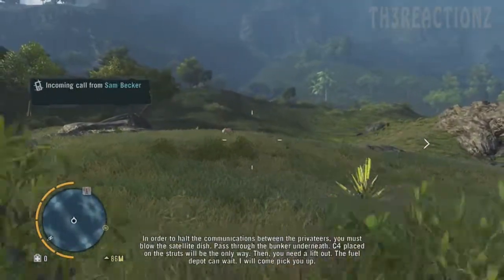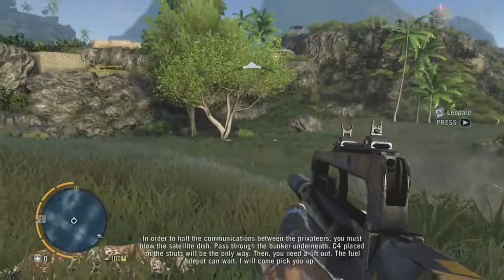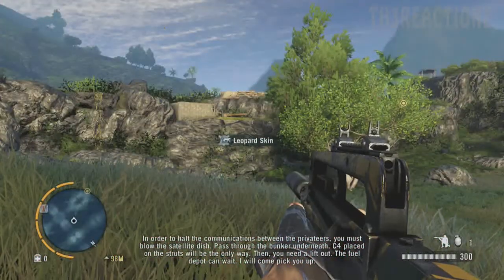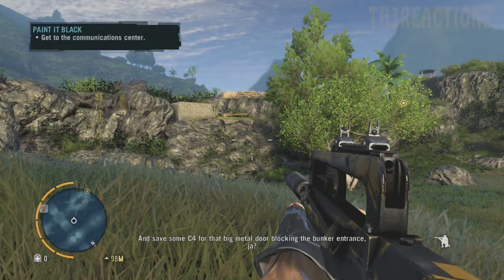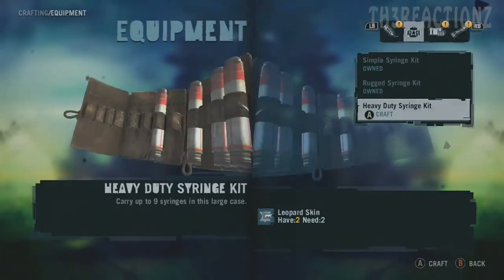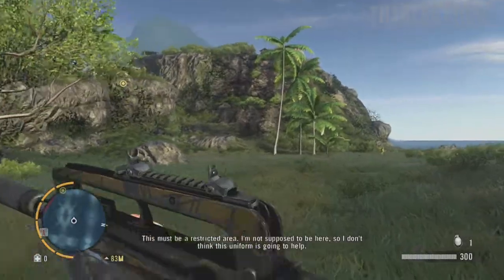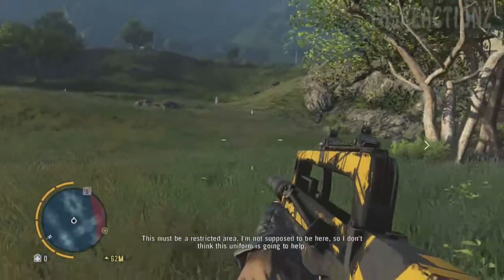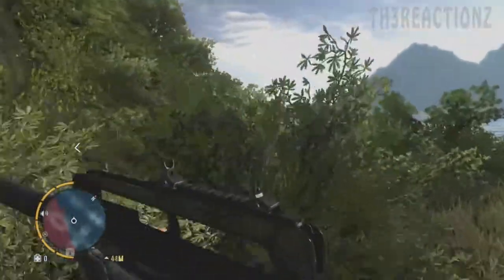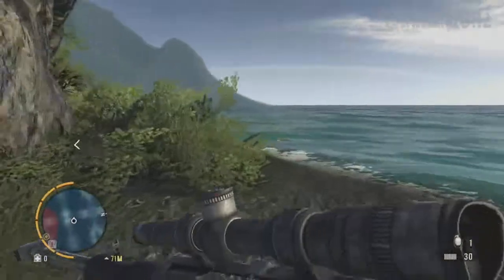Hello Sam — in order to halt the communication between the privateers, you must blow the satellite. Oh, a leopard — I think I need that. Heavy duty syringe kit — give me that. This must be a restricted area. I'm not supposed to be here, so I don't think this uniform is going to help. Sugar! Why did they need to make restricted areas? Can't anyone just live in peace?